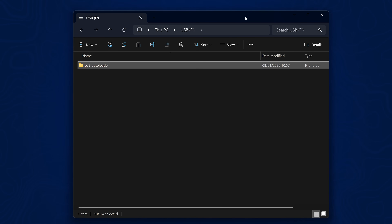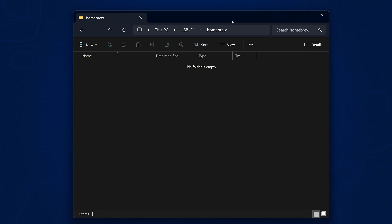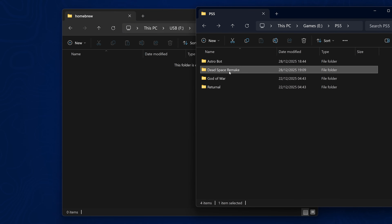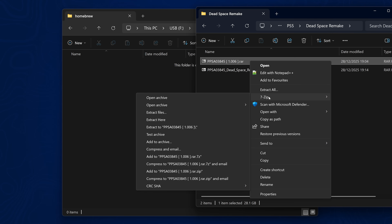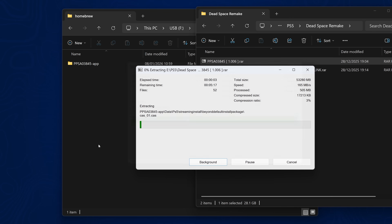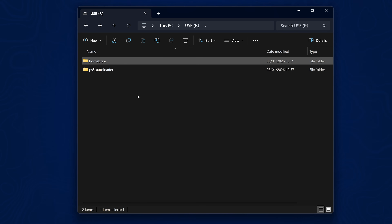Next, right-click and create a new homebrew folder on the USB, and copy your game dumps inside. I'll extract Dead Space Remake using 7-Zip — there's a link in the description if you don't have it — and extract it to the homebrew folder on the USB. If you're on 4.x firmware you'd also extract a backport patch into the same folder, but I'm on 10.01 so I don't need that here.